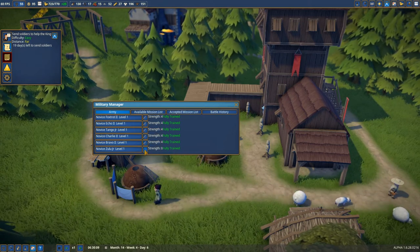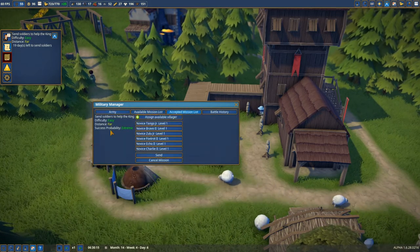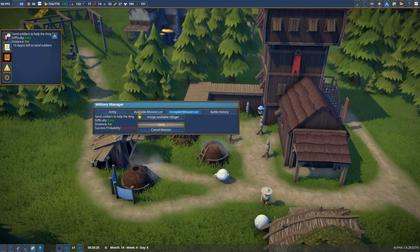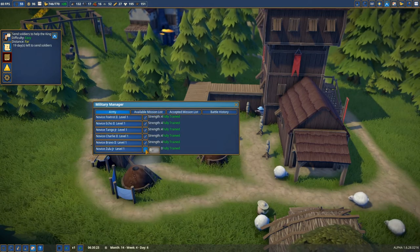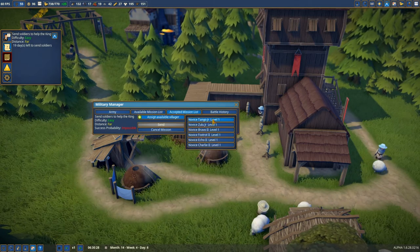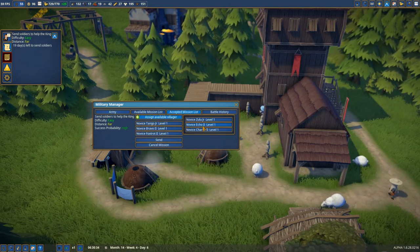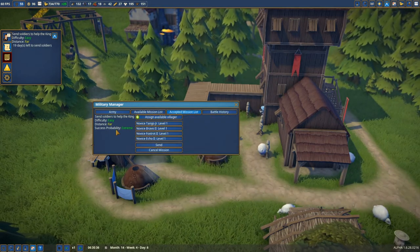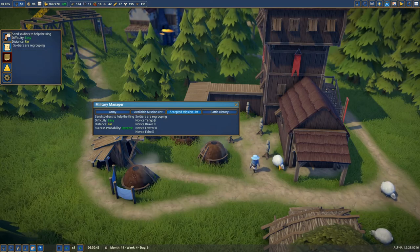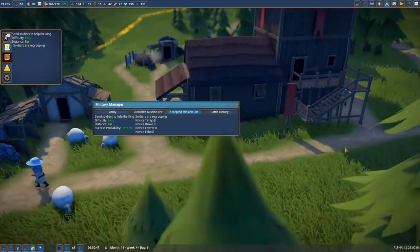Oh my goodness, I can give them some swords! I never did this. We got some swords — maybe this means success is now extreme. I'm gonna check everybody and double check who does not have a sword. Zulu does not have the sword, so we're not gonna include Zulu. We're gonna send Tango, Bravo, Foxtrot, and Echo. That's enough. Soldiers are regrouping and they now have swords — that's super awesome.